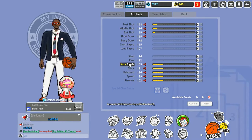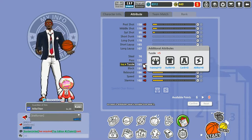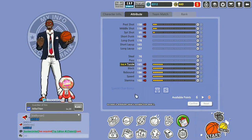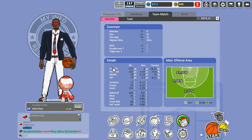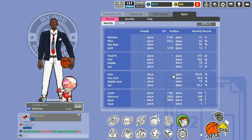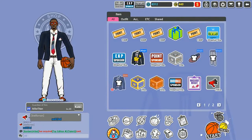The suggested attribute is Tussle, which for a big man means a better chance to get in position to get rebounds. You've also got your team matchup and a nice summary of all the points you've scored. They have a little ranking system too, but I don't think I've played enough games to qualify for that.